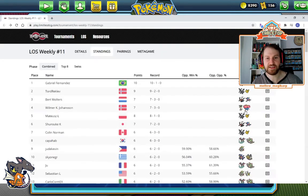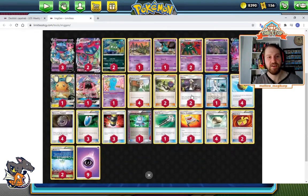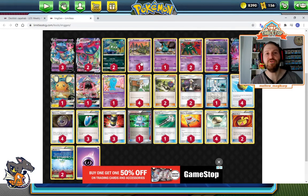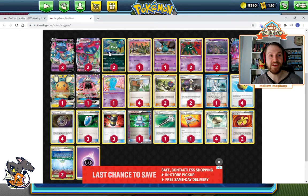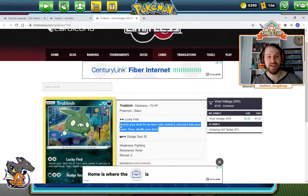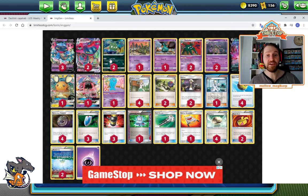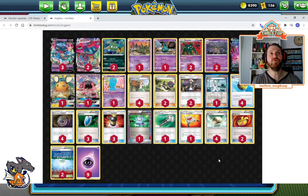Then we're going to look at the Dragapult list that got top eight. Here, we're going to look at the Trubbishs — three different Trubbishs. That's fine; you can totally have all the Trubbishs you want. There are a lot of very good Trubbishs. But they play the Dark Trubbish, and this one is very bad. The attack isn't particularly good — it takes two colorless energies to search your deck for an item card, so if you have to do that, you've already lost. The big deal here is you cannot search for Dark Trubbish with Mysterious Treasure.